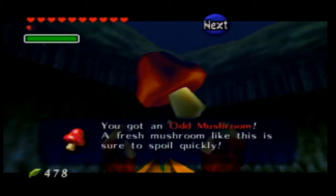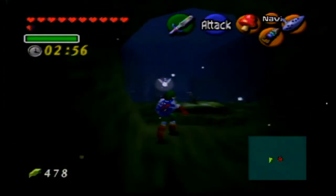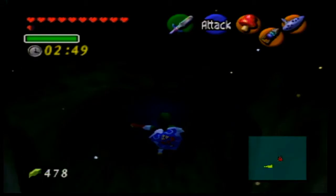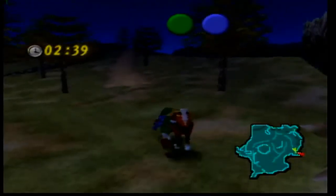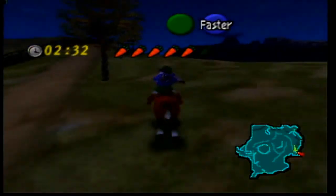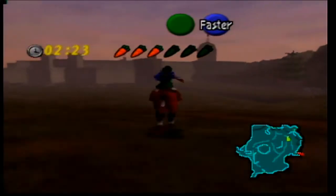We get the odd mushroom. A fresh mushroom like this is sure to spoil quickly — take it to the Kakariko potion shop quickly. It is as they say: you have three minutes on the clock and you have to take this to Kakariko Village as fast as you can. For these timed sections, there's something you can use that will allow you to get around the area faster, but you can't use that during these sections. People who played this game before probably know what I'm referring to. We're gonna get one just before the first adult dungeon. But that shortcut that we made is going to make things a lot quicker.